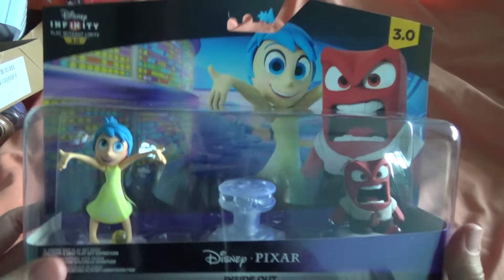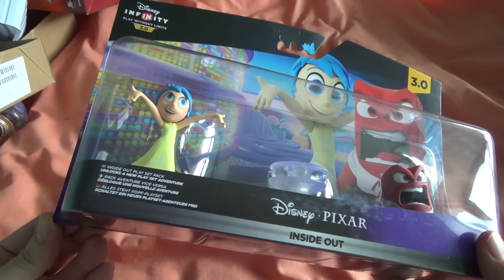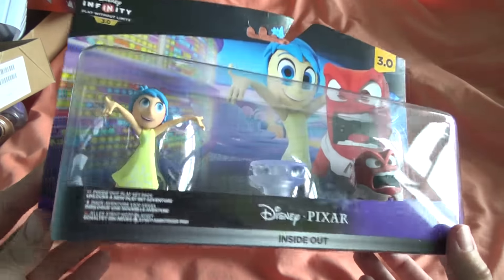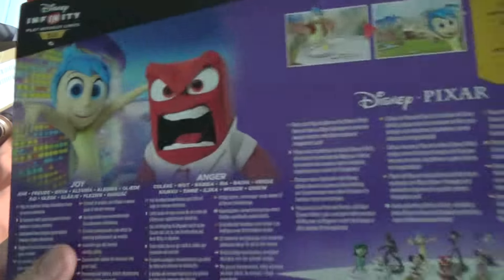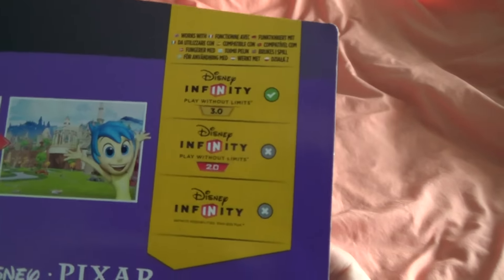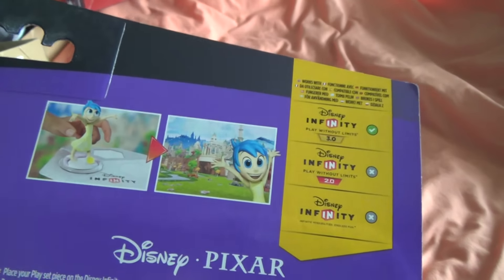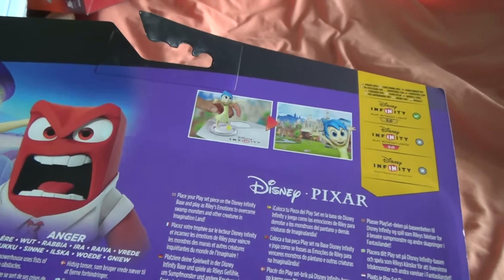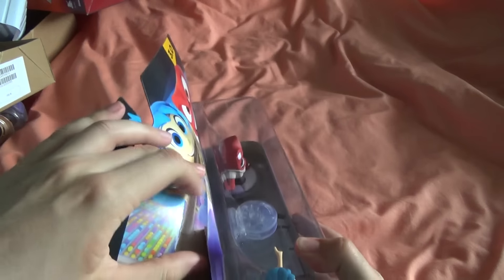Next I'll be unboxing the Inside Out playset, again for Disney Infinity 3.0 — this is the main one I wanted to get. I went to quite a few places and none of them had the other Star Wars playset, so maybe it has a future release date. Here's the Disney Pixar Inside Out playset — you get Joy, Anger, and the playset piece itself. Really nice artwork on the box, and it shows which figures are compatible with which games.